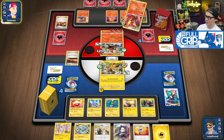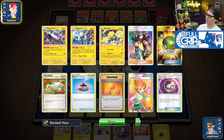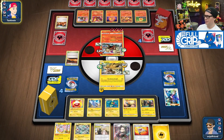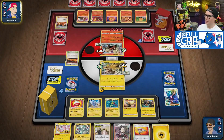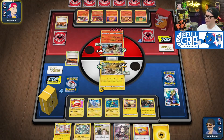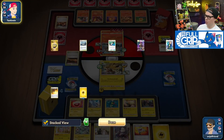I could attach to the Electrode and then double Dynamotor. But I know that I wanted the Rescue Stretcher for the Regilecki, so that seemed like a fine play. And I already had the Flaffy in hand for the Dynamotor to evolve next turn, which is why I decided to Volkner instead. There wasn't really a great supporter to pull with Cynthia and Caitlin anyway.